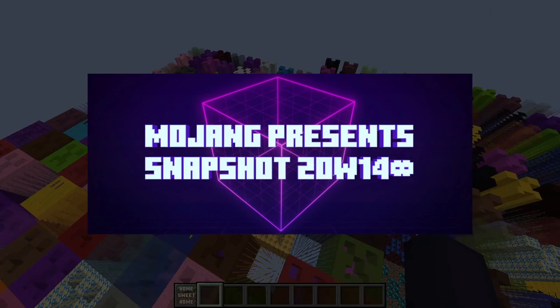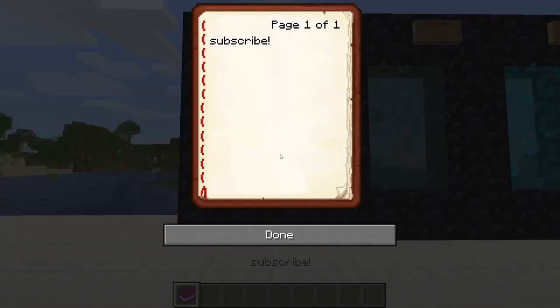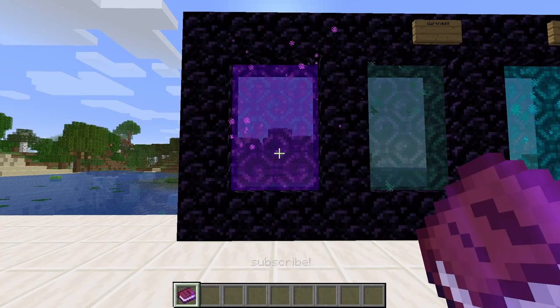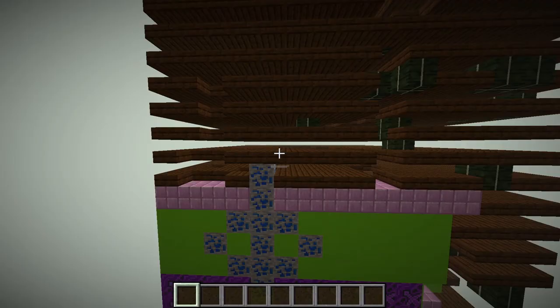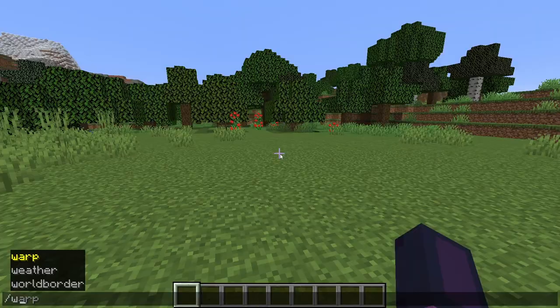The next April Fools update is called the Ultimate Content Update. This update adds infinite dimensions. To go to a dimension you have to write text in a book and throw it into another portal. All dimensions are randomly generated, except Easter dimensions. There is a new warp command that allows you to teleport to the new dimensions.